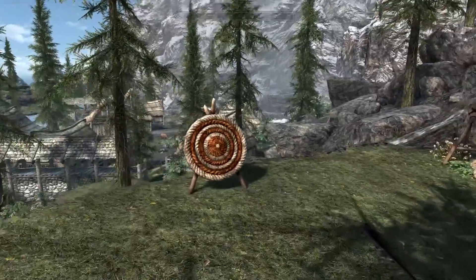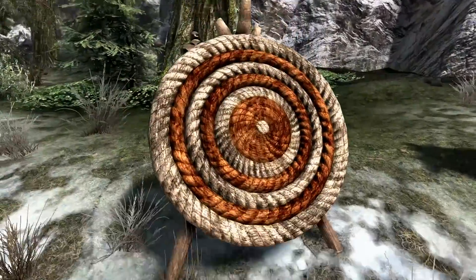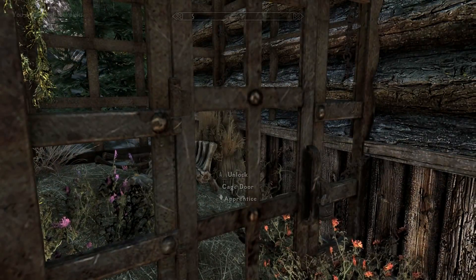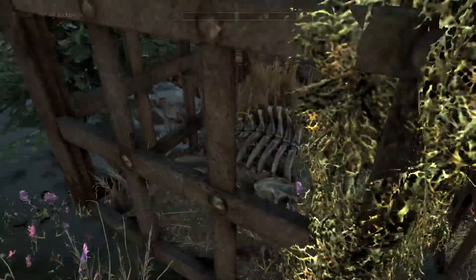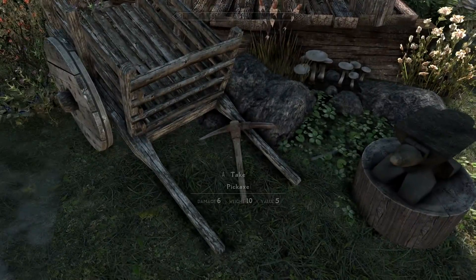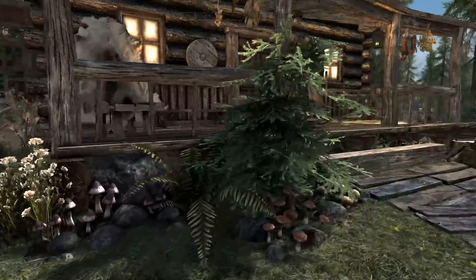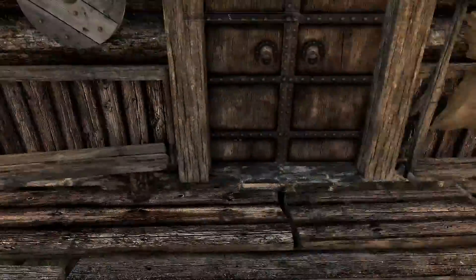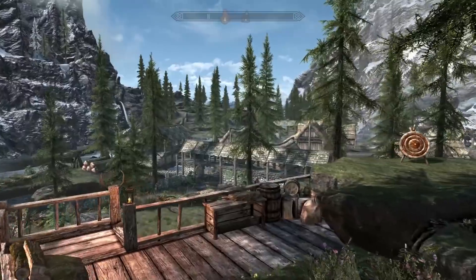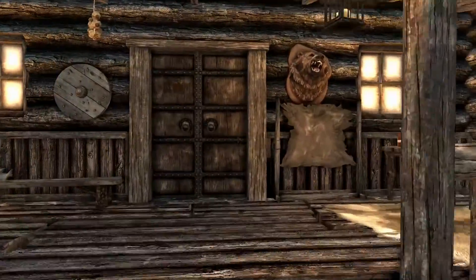Over here we have an archery target to hone your archery skills before you head out into the wilds of Skyrim, as well as a dummy to smack around. There's a caged door — I'm out of lockpicks. It seems there's a trap right here, probably just for show or for an animal. We've got an anvil out front as well as a pickaxe — very nice to have a pickaxe from the beginning of the game. And right by the front door, you've got yourself a grindstone, a bench, and a tanning rack. No smelter, but Riverwood is literally a stone's throw from your house and the smelter is right there.